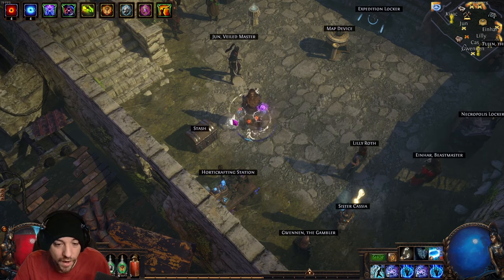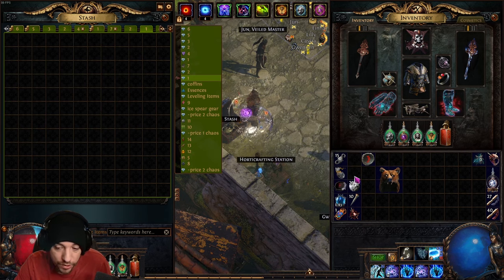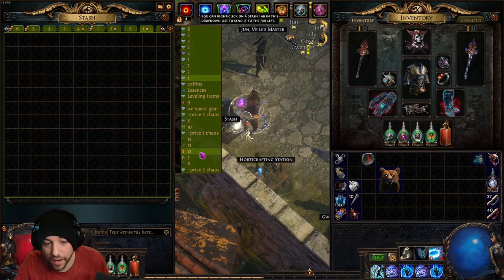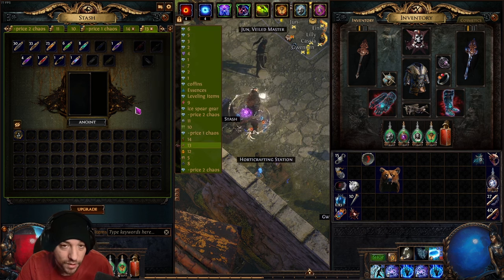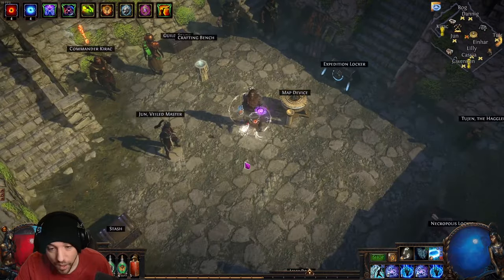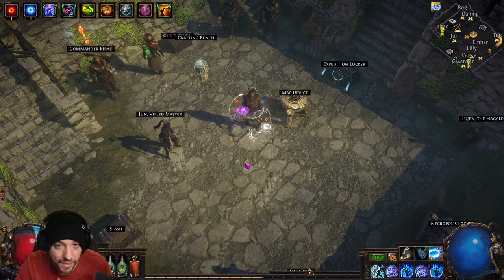Set affinities on your stash tabs so items auto-sort when you Ctrl+click them. Right-click a tab to assign it an affinity — for example, make a tab the Delirium tab so Delirium Orbs go there automatically. For special tabs like Blight, the affinity checkbox can be unchecked at the start of a season, so re-enable it. This also works with the new Necropolis locker and the Sanctum Relic locker.